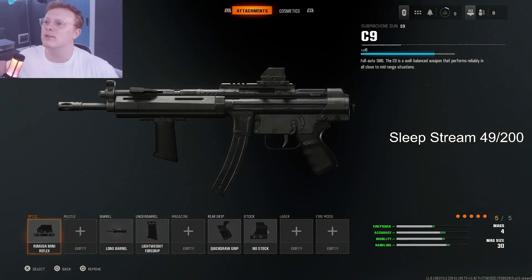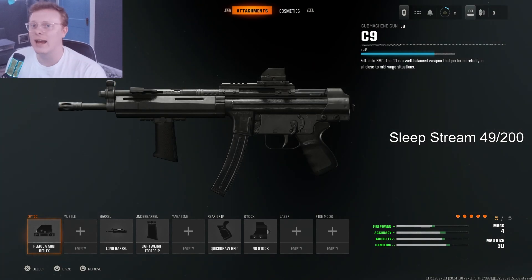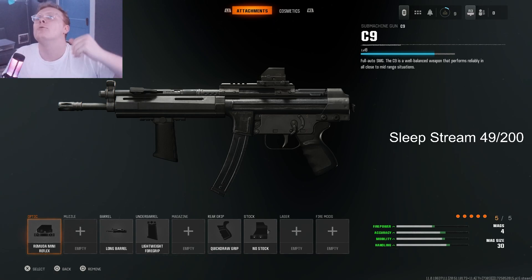Right now I'm only level 9, so this weapon is only level 8, and this is the stuff I have on it. If you're not using a red dot sight, I do not care how good you think your accuracy is — you have to use a red dot sight. You need one to get your accuracy on point. The red dot is great because you just put the enemy on the dot and get your kills.